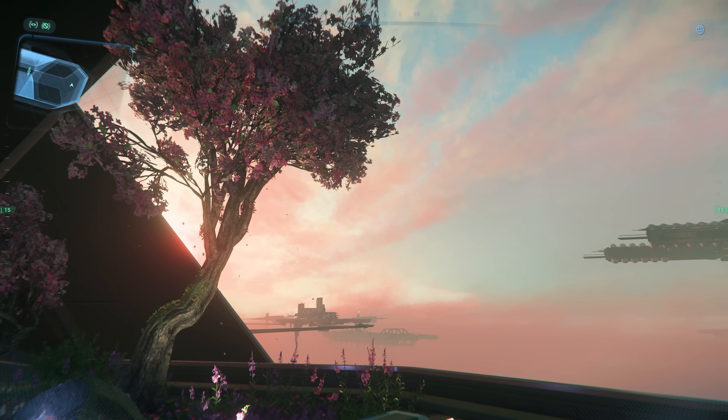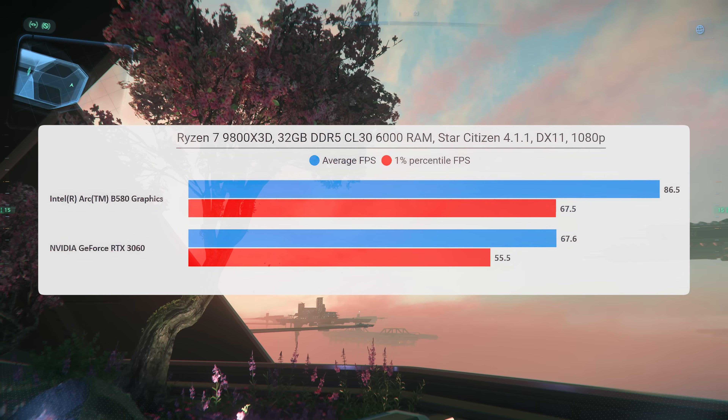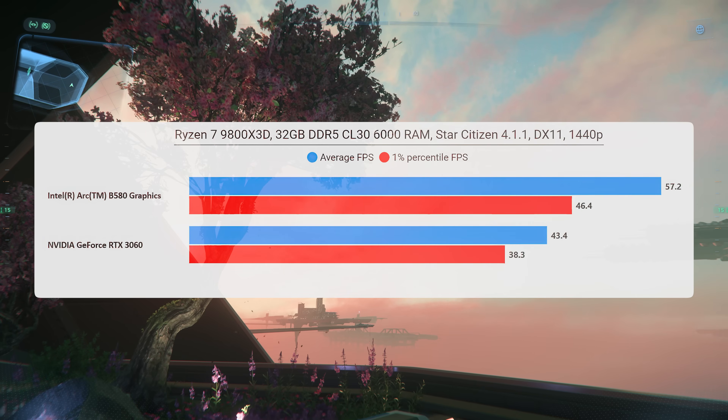You'd probably want to turn on some upscaling. With medium clouds testing on the Orison roof, the B580 is faster than the 3060, and the same holds at 1440p. But the overall issues with the card completely kill its use case, as we've discussed.